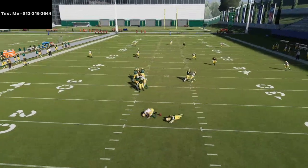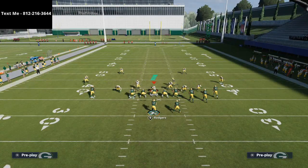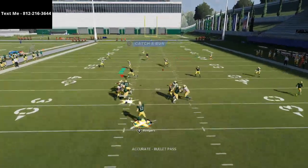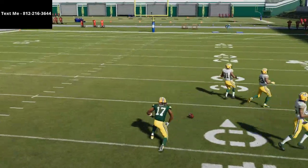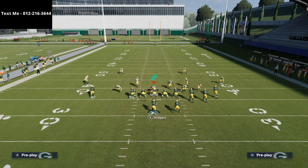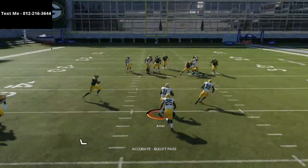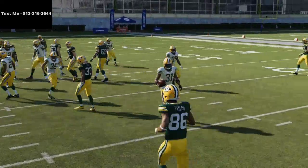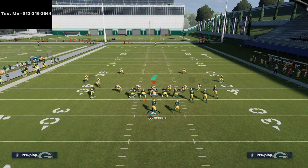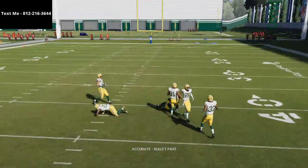Sometimes on this play I'll motion Davante Adams out to give him a little more space, and that extra space helps the post route get into a nice spot against most zone coverages. You can leave it in compression too — he'll still beat the zone. The wheel route is important because it pulls that deep third on the right side. When defenses shade coverage down to stop the underneath stuff — hook curls at five yards — the post route comes right in behind the yellow zones.